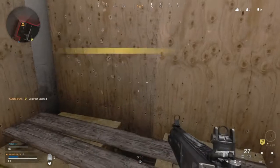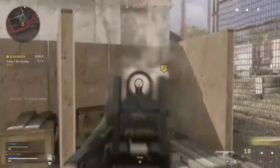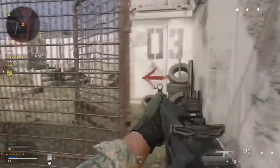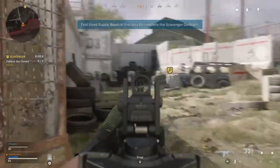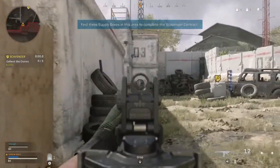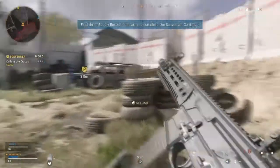Ooh, supply box ready for pick up! Proceed to the next area. This contract's objective is free loot caches. Accepting the contract — the supply box is on the map for you.